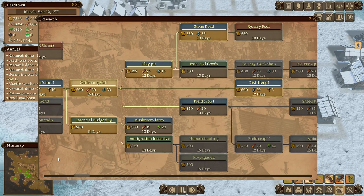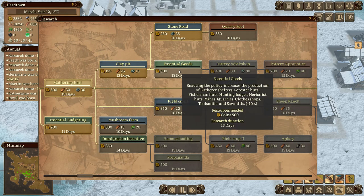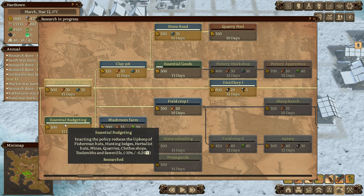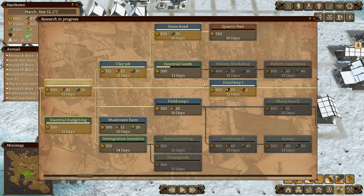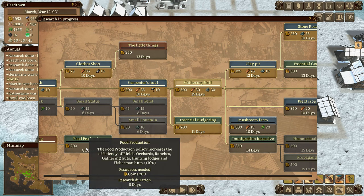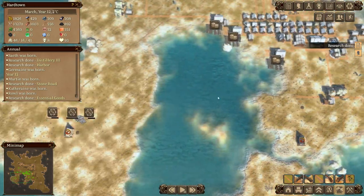Let's go to research. The first thing you want to get is essential budgeting, but you also want to get essential goods - this is incredible. It increases the production of gatherer's shelters, forester's huts, fishermen's huts, hunting lodges, herbalist huts, mines, quarries, clothes shops, toolsmiths and sawmills - we have all of those. Then there's food production just over here, which will also increase the output of our gathering huts, fishing huts and hunting lodges. Let's get that going.